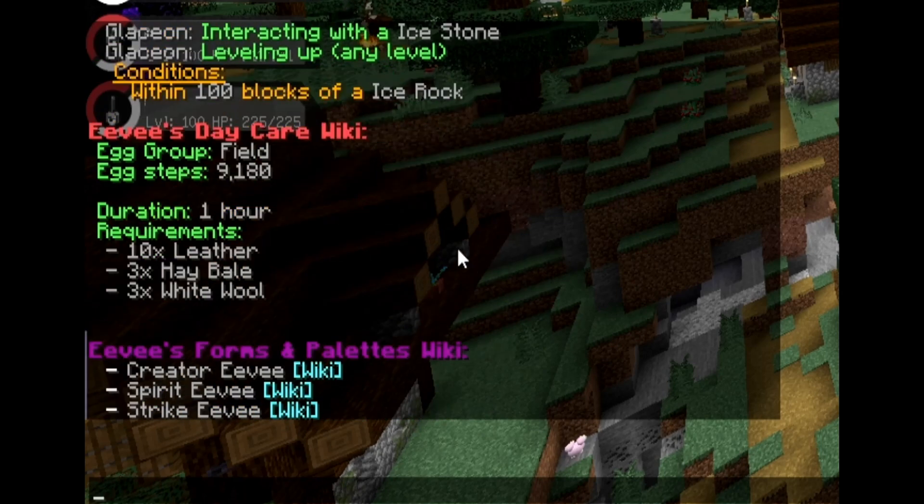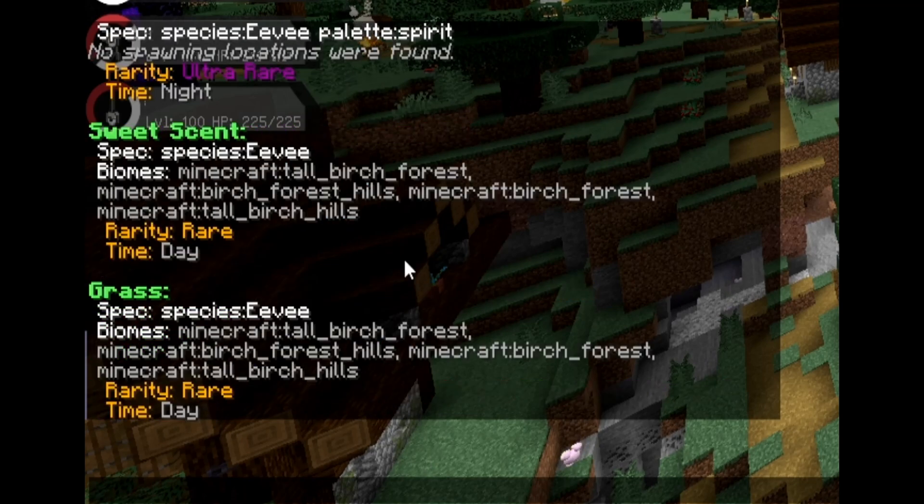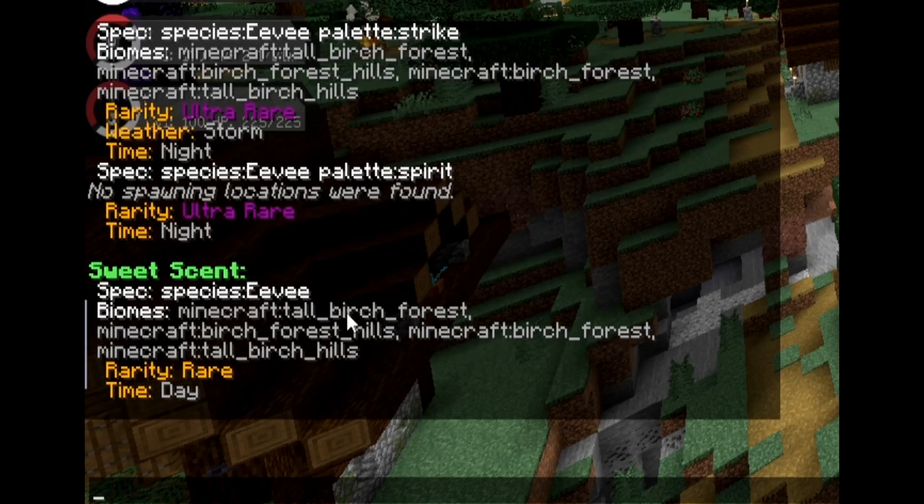If I click forms and palettes and scroll down, Eevee's forms and palettes — we have Creator Eevee, Spirit Eevee, and Strike Eevee. I'll click Spirit Eevee, and it will bring up all the information on Spirit Eevee specifically. If I wanted to know where Spirit Eevee spawns, I would click spawning. You've got to watch though, because it will say sweet scent — that is if you are using the sweet scent move or ability, which works differently than normal spawning. So you want to look under where it just says normal, like grass spawning. It says special species: Eevee, biomes: tall birch forest, birch forest hills, birch forest, tall birch hills, rarity: rare, time of day: day.